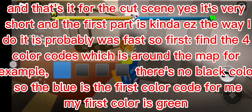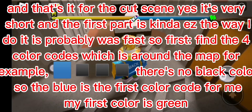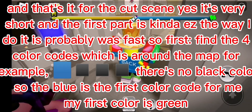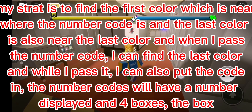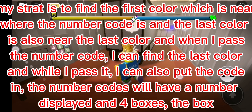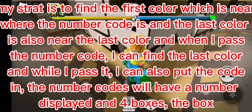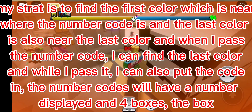First, find the four color codes which are around the map. For example, there's no black color, so blue is the first color code for me. My first color is green. The strategy is to find the first color which is near where the number code is, and the last color is also near the last color.